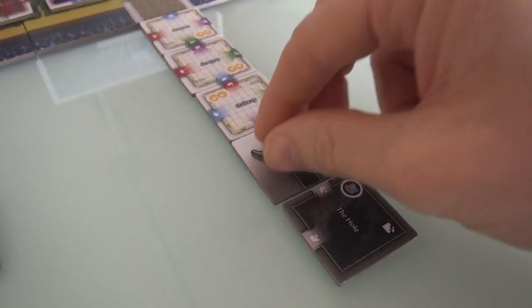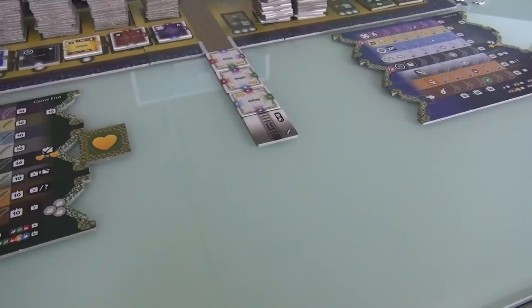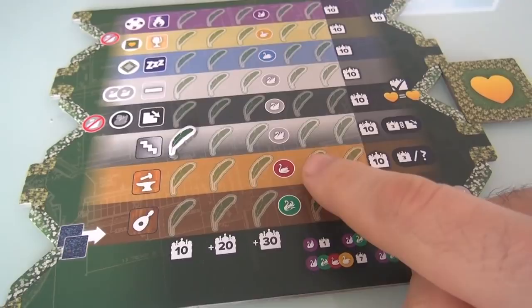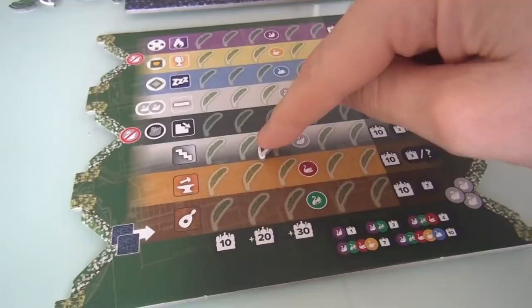So that was my first turn. I also have to mark this as my staircase and use another feather to note that I have built one staircase. After I build two more staircases, I'll unlock a secret swan. In future, if I build staircases, I just move this over to the right to keep track of how many staircases I own. Because whoever has the most staircases at the end of the game wins ten points.